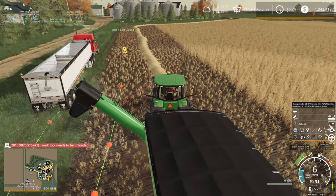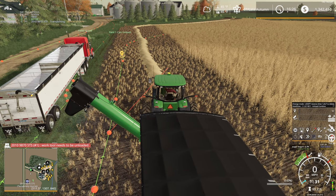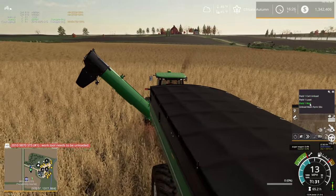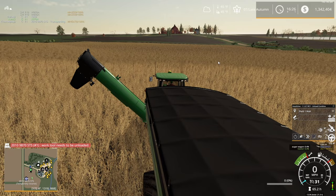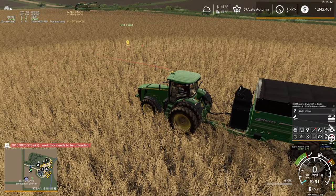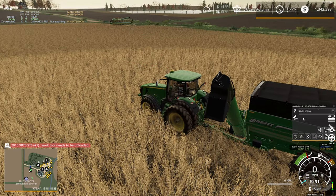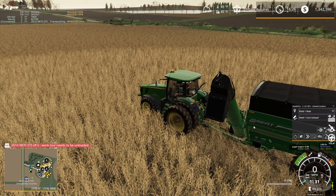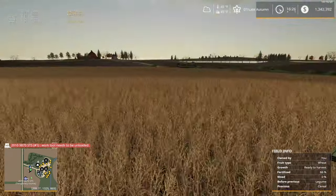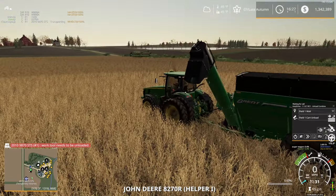What we need to do is go to the grain cart mode — called 'unload combine' in this mode here. We can also turn off edit mode. This here is your waiting point, so you set this to 'field one wait' — that is the point sitting over here on the map. That's your waiting point location. Then we go to unload — your 'field one cart unload.' That little symbol is where your cart needs to unload. If we hit the power button, it says 'waiting for call' — he's going to stay there and wait.